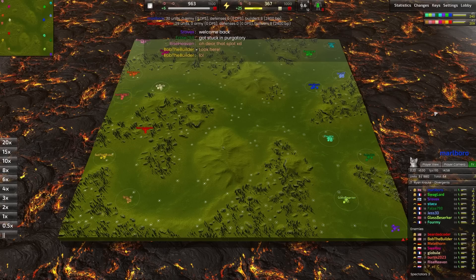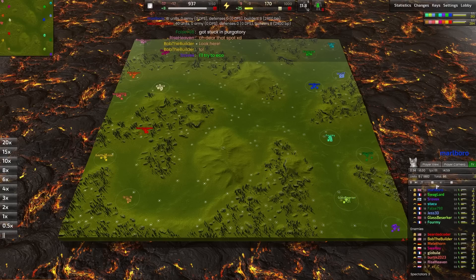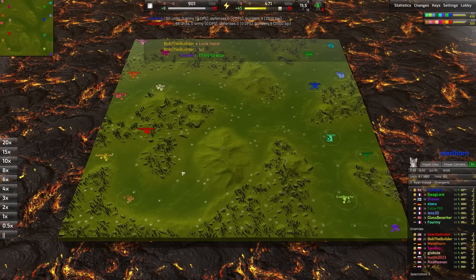Everyone has feelings about this map. Some have good feelings, others have bad feelings. And if that doesn't just sum up the entire sphere of possible feelings, I don't know what does. Today we're going to be watching some middle-of-the-road Trueskill players guiding their lower Trueskill learning partners, trying to lead them to victory on Flats and Forests.